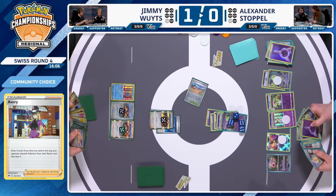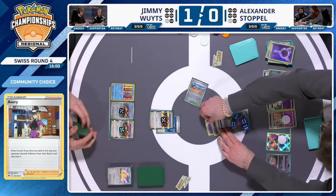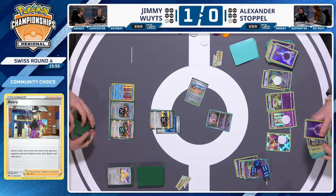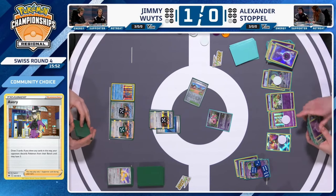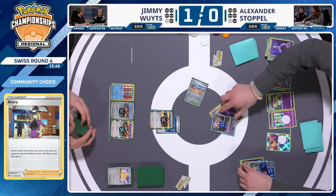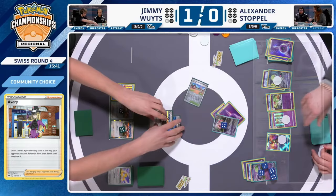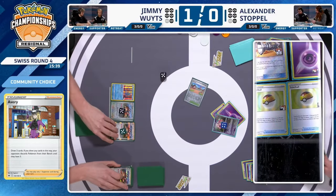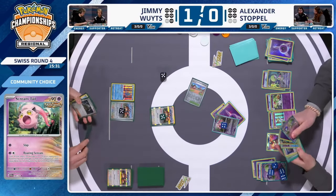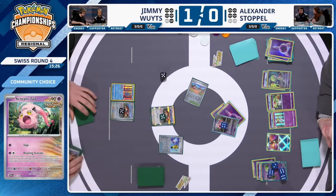We spoke about in Game 1 just trying to absorb damage and then go back into a one-prize-for-one-prize strategy. Psychic Embrace attaches energy to Scream Tail in the active, which uses Roaring Scream — 20 damage times each damage counter on it to any one opponent's Pokémon, but since there's a Manaphy it has to hit the active. That's perfectly fine. Over to Jimmy's turn — a Super Rod comes down. He has to re-establish his board with Zooming Draw available and Artisan to start rebuilding.